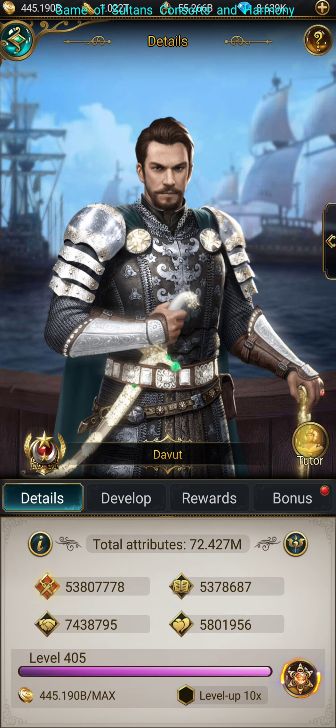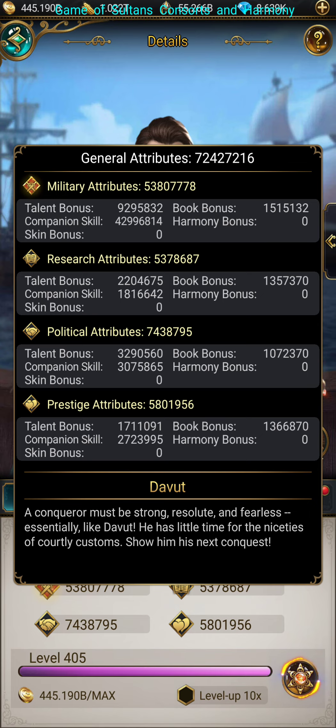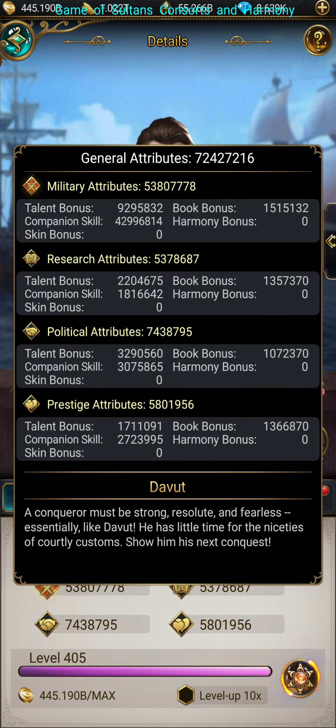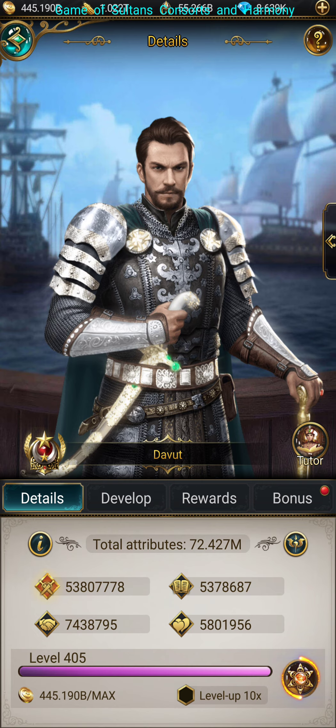The companion skill gives Devout 42,996,814 points, and it looks like it only gives it from the book bonus — not from the talent bonus. Because the talent obviously gives you a bonus, then the companion skill also gives you a bonus, so they don't want to stack the skills. They just want it to go off of all the book bonuses.